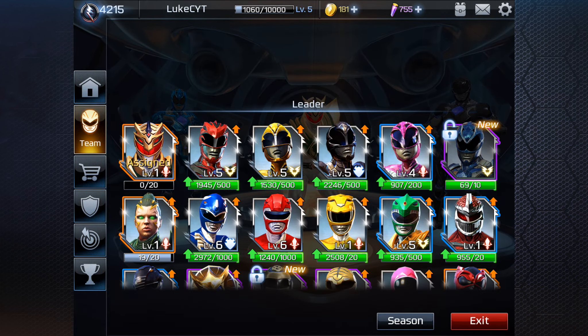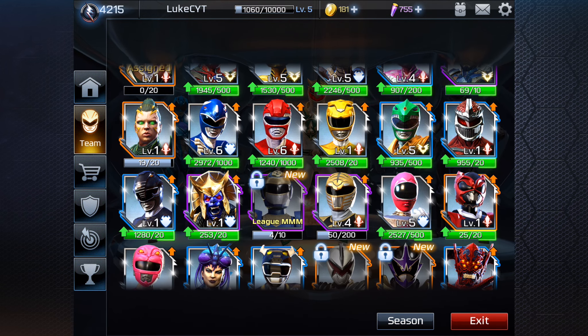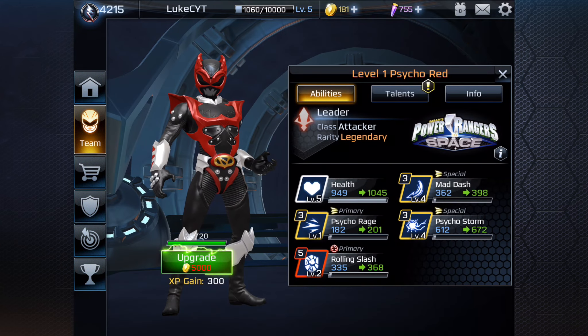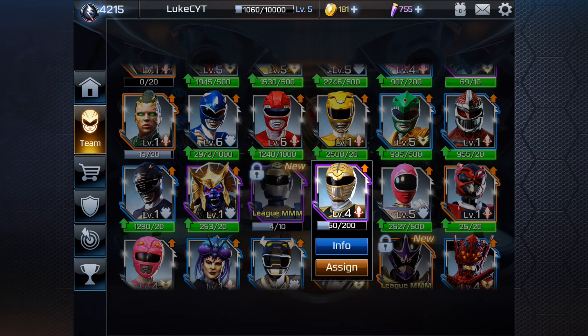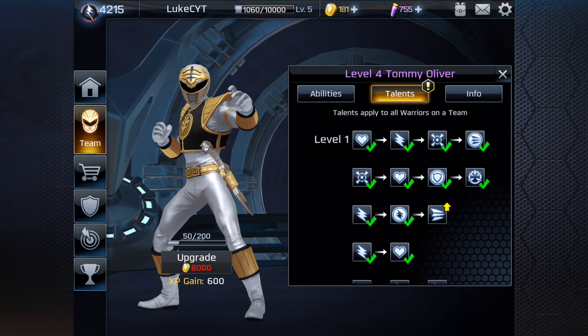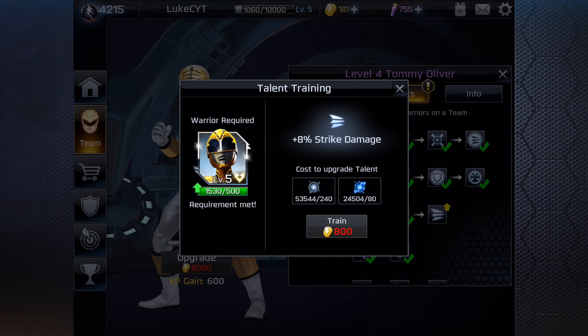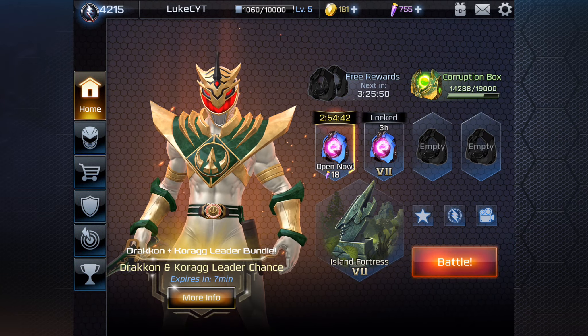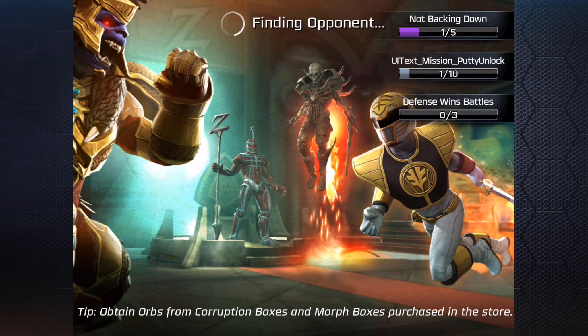First of all I'm going to change my roster. If you haven't already seen my Lord Dracon video make sure you go check that out. We are actually going to be using Tommy - I want to use Tommy. Gonna use Tommy, gonna use a whole good team. As you can see, 1,300 health. We're going to go to Home, go into Battle, and play a couple of games.